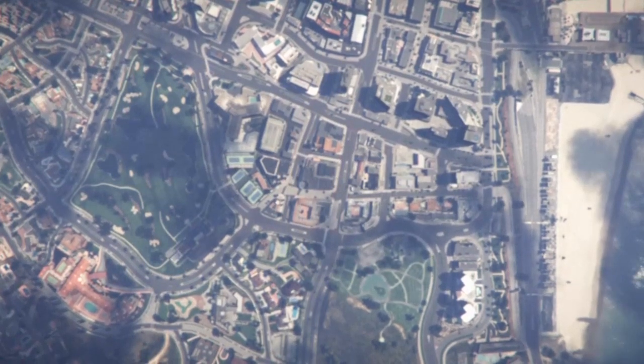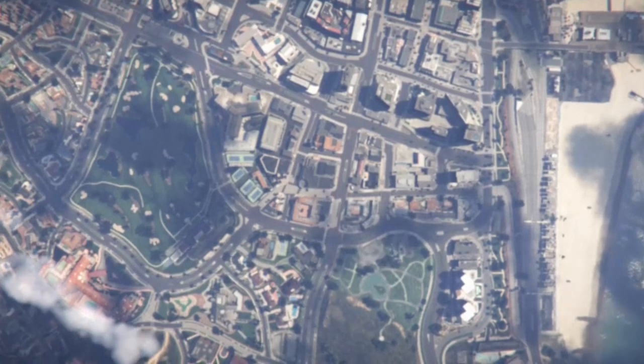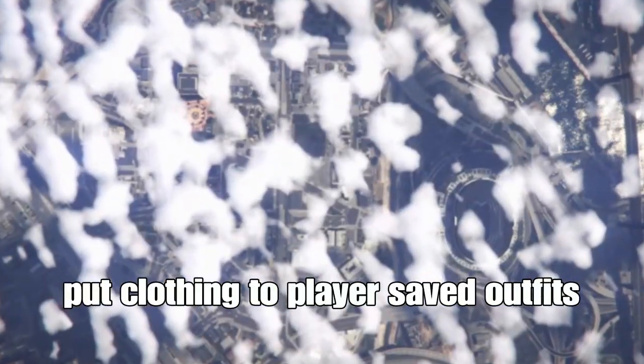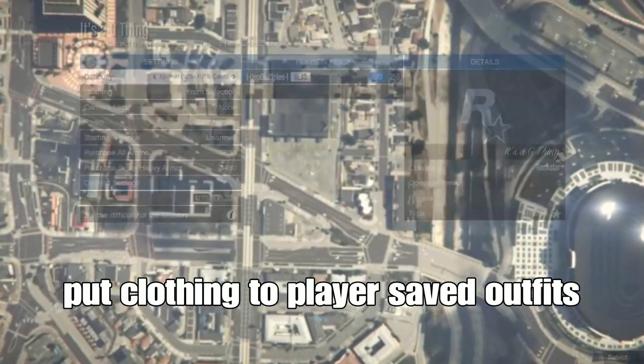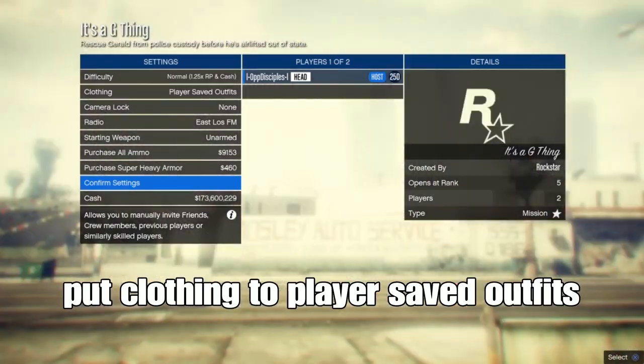Remember to start it up and then invite a friend or someone to join you. Once you load in the mission, put on your safe outfits. You can go once to the left or right on clothing, confirm settings, and then invite someone to join you.